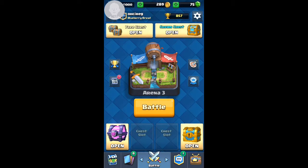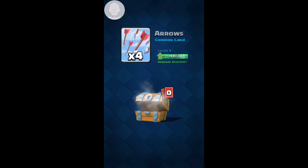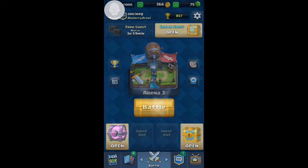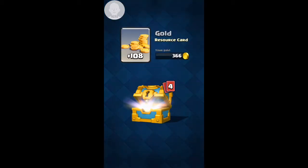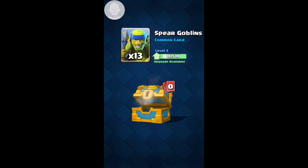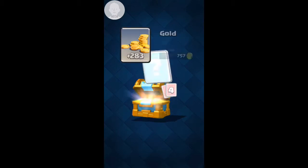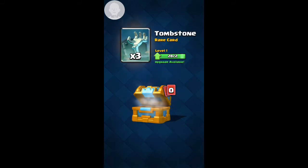I'm sorry if you can hear a lawnmower outside. Now I'm going to open my two free chests — one goblin, four arrows, 40 gold, two archers, three spear goblins. Now the golden chest: 108 gold, two goblins, a mini pekka, goblin hut, and 13 spear goblins. Crown chest: 283 gold, two gems, six bombers, 11 skeletons, 14 goblins, three tombstones.